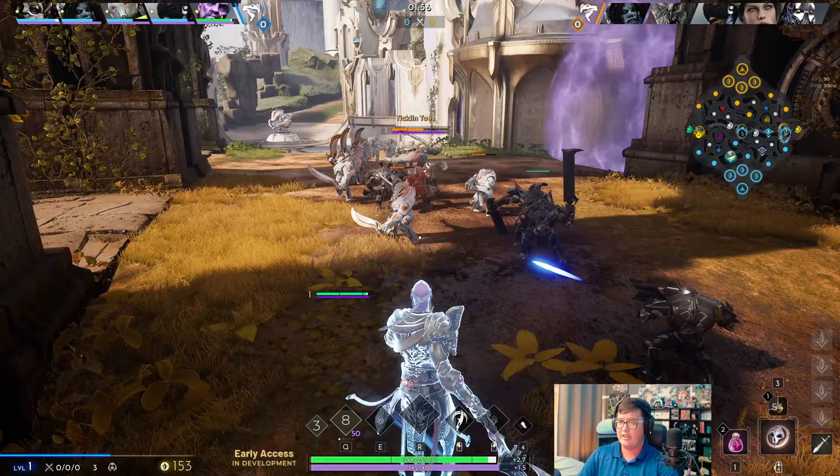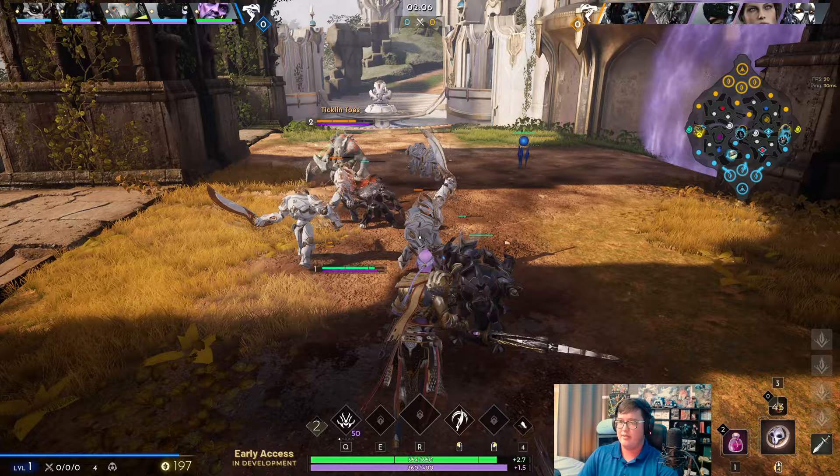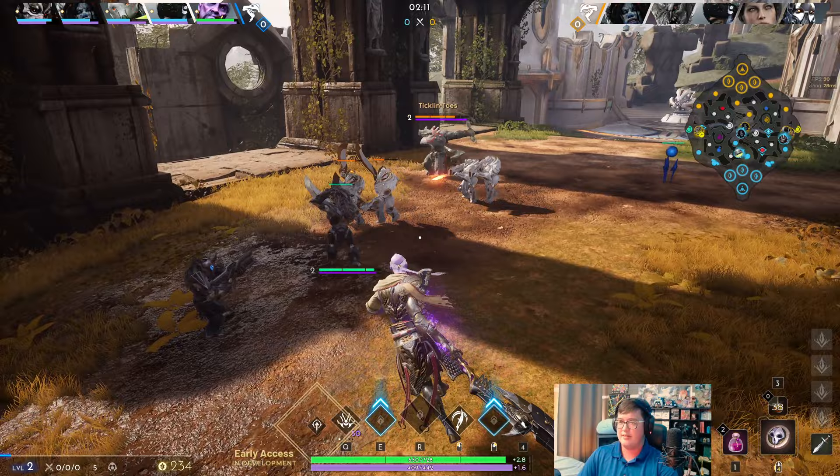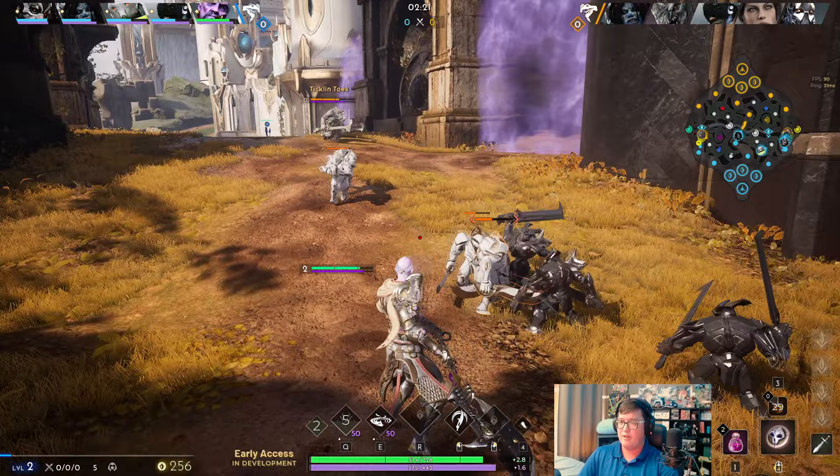We used that Q to take that damage right there. I'm putting a ward right there so I can hopefully spot the Klai if she decides to walk through the lane. I'm going to hold on to my ability just in case Klai decides to show up — I can level my ability and use that to get out. My wave is shoved in so I can probably get a free wave but it's going E right now.